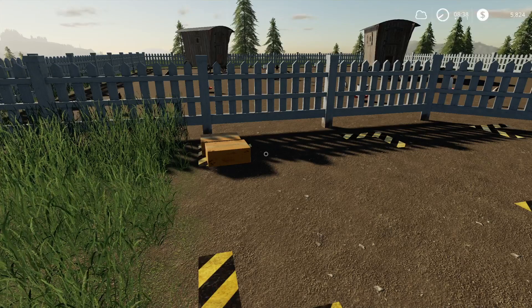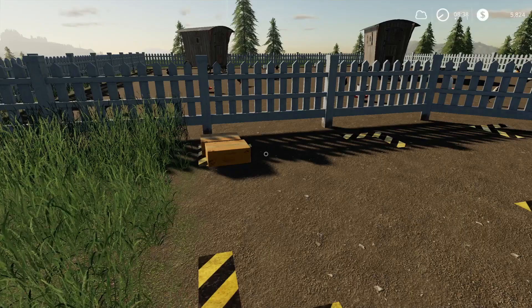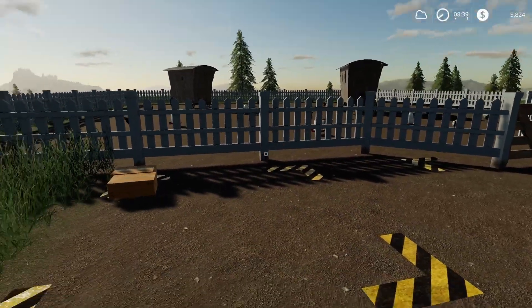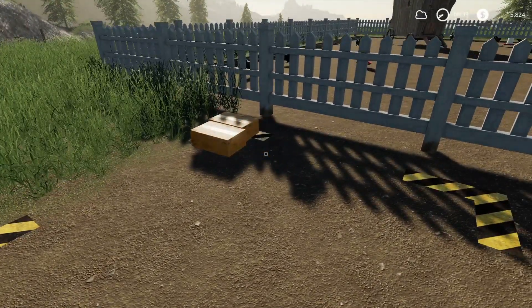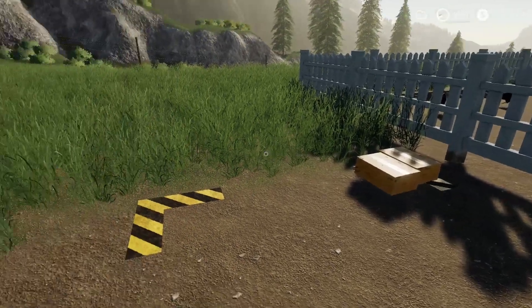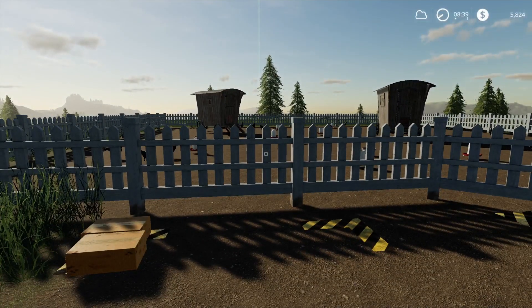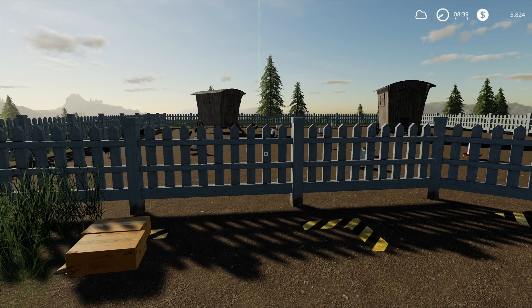Hello everybody, welcome back to Farming Simulator 19 here on Fellsbrun. I know I said last time we were going to try to stay up here on top of the mountain today, but we went broke overnight — quite a bit of operating costs. We got some eggs here we can sell, and we need money because Farmer Min's cedar was too little now that he's expanded his fields and combined them, really stepping up his operation, so he needs a bigger planter.